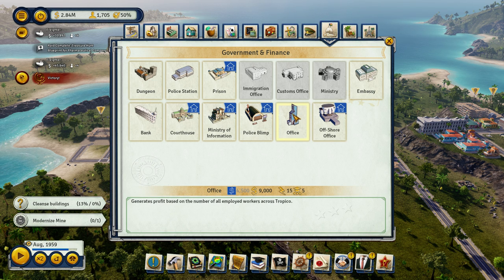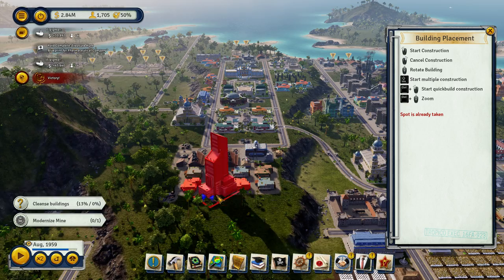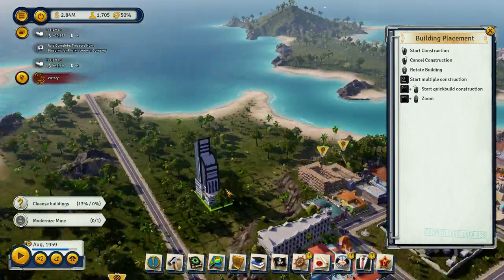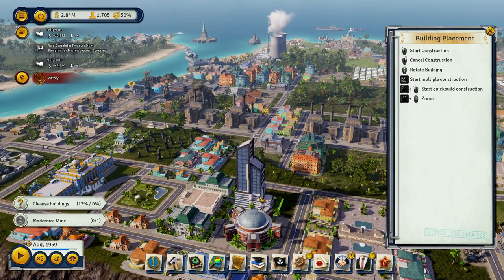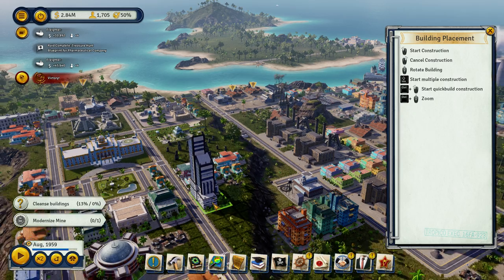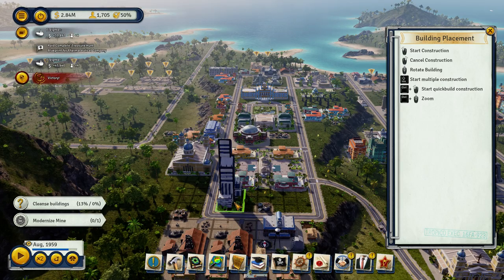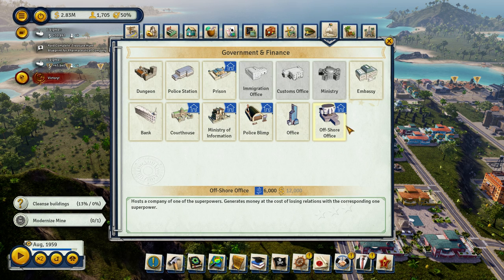Office generates profit based on the number of employed workers across Tropico. Let's totally build one of these. I don't know when we got this and why we don't have it already, but I want to put it up here really bad. Let's put it right there. Offshore office — host a company of one of the superpowers.